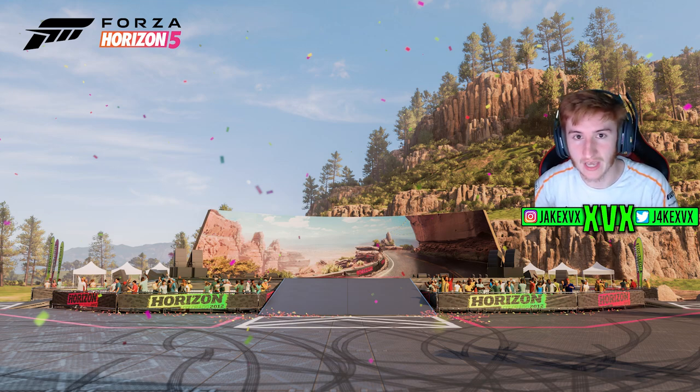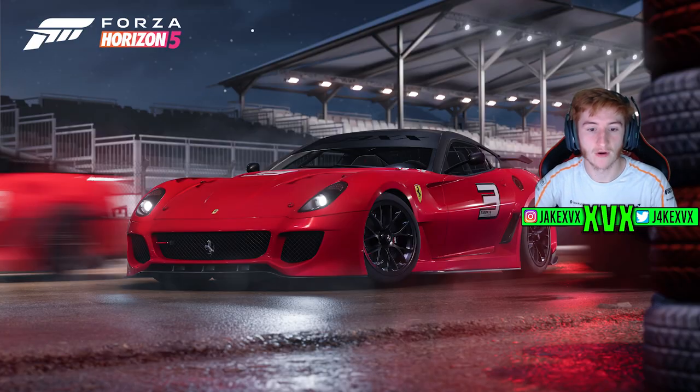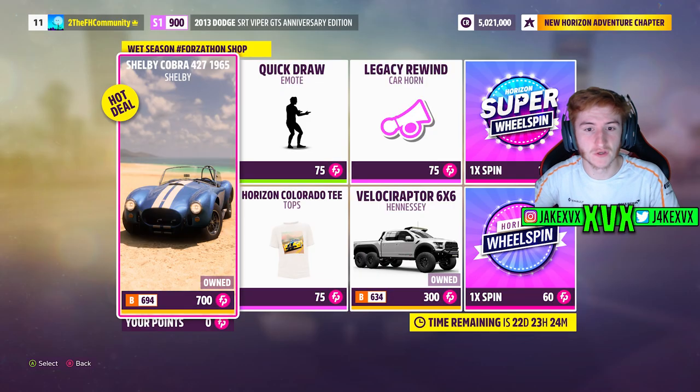Let's take a look at the cars. For 20 points, we can get the first new car of this month, the Ferrari 599XX. And for 40 points, the Plymouth Barracuda. The Forzaathon shop for that first summer week includes things like the Shelby Cobra 427, the Quick Draw emote, the Hennessy Velociraptor, a new Horizon Colorado T, and the Legacy Rewind car horn.